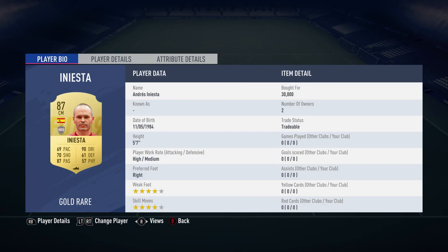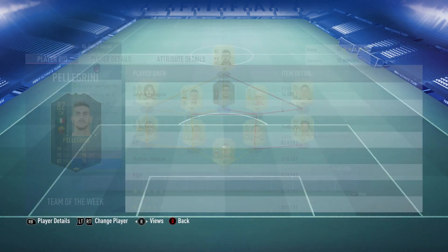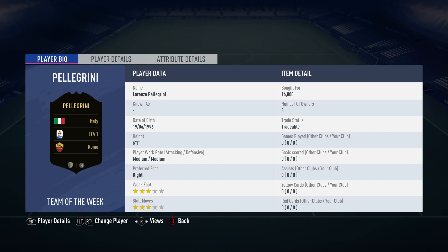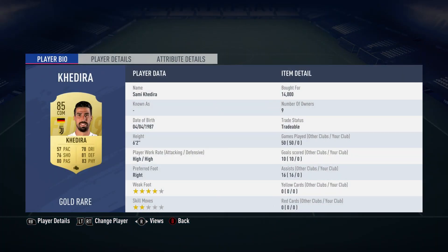The Team of the Week player is Lorenzo Pellegrini, bought for 16,000, plays for Roma in the Italian first league and is Italian. The centre-mid next to him is Sami Khedira, bought for 14,000, plays for Juventus in the Italian first league and is German.